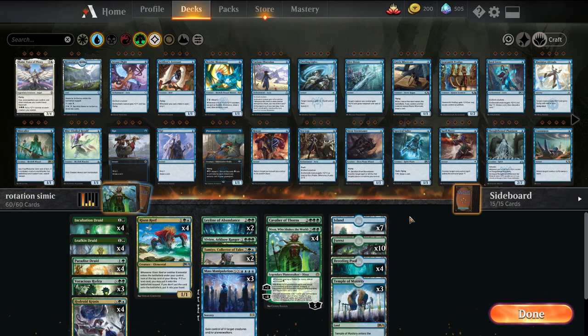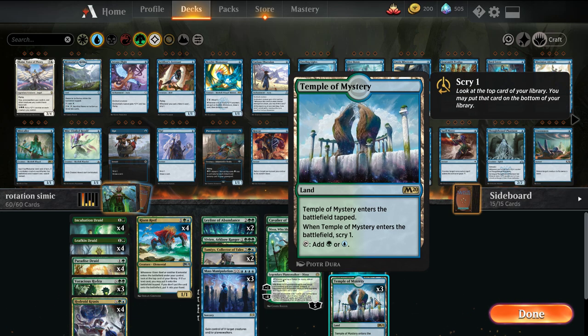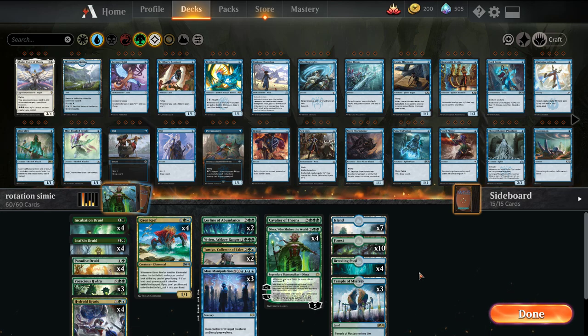The mana base is pretty standard. I'm missing right now a Temple of Mystery, but you should play 4. Outside of that, it shouldn't make too much of a difference, so we'll play out from there.